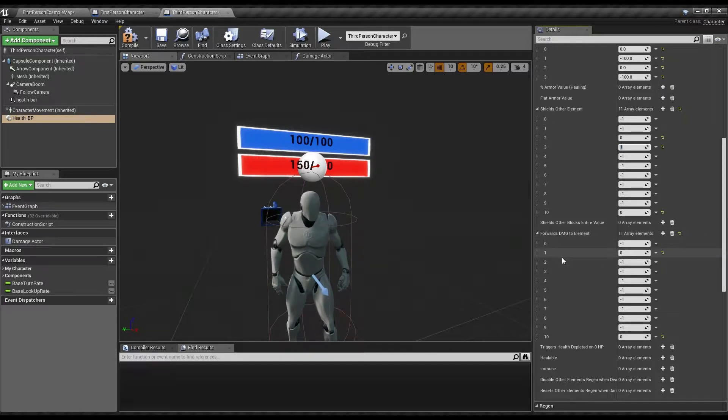Now, forwards damage to element: 3 is going to be forwarding its damage to 2. So, as long as it takes damage, it will forward it to the main body shield. But if the main body shield doesn't have anything, then it'll end up getting passed on to the headshot there.